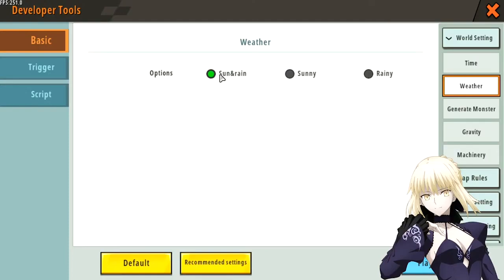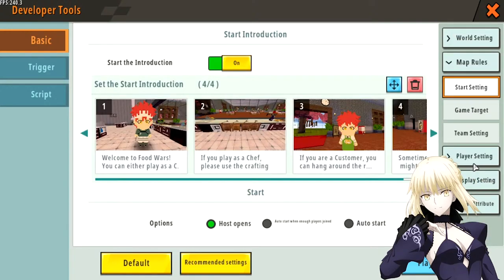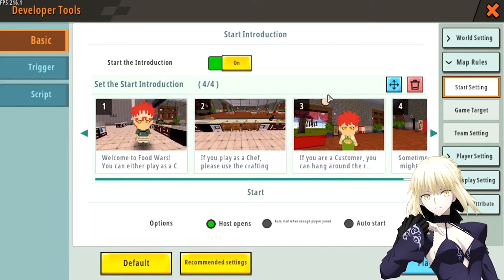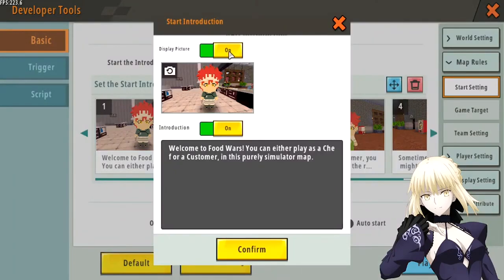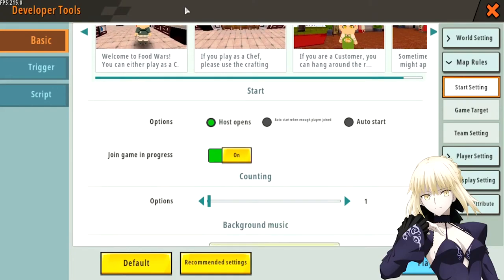Generate monster — definitely turn that off. Gravity — normal. Falling damage — turn this off because you don't want players to get hurt in a simulation map. Machinery is not needed. For map rules, this is where you take pictures of your map — the maximum is four pictures, so show your map in just four images. Host open, join game open, and counting you can set to three or one depending on how long you want players to wait before the game starts.